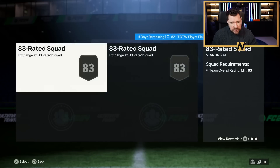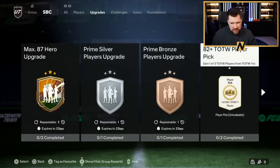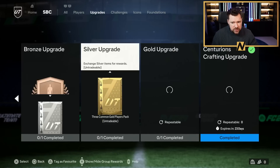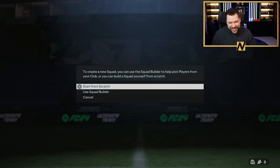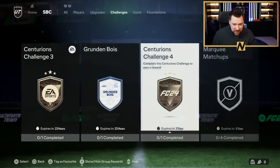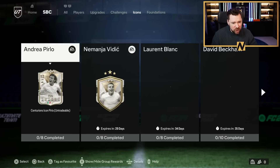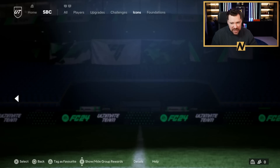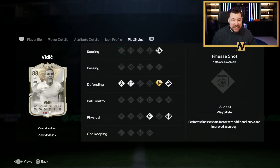Upgrades: the Heroes 82-plus Team of the Week player picks - wondering what that is, two 83s with an 84, no thanks. Bronze, silver and gold upgrades challenges - Insurance Challenge Four for a gold pack? No way. 16 chemistry minimum silver one - that is terrible value, that's atrocious.